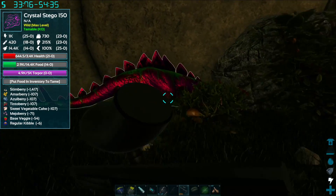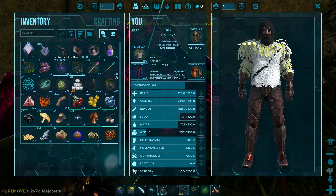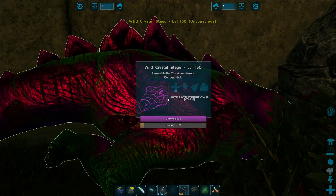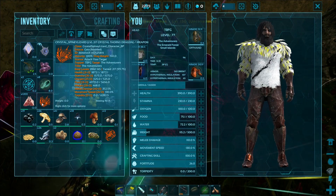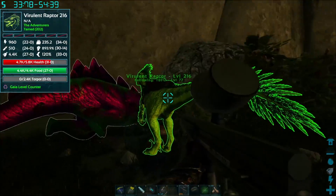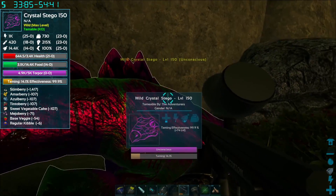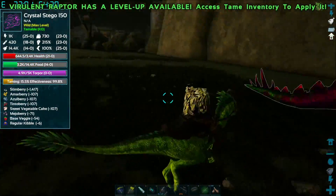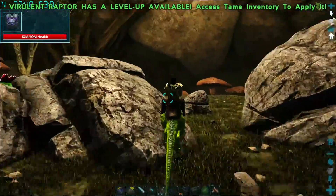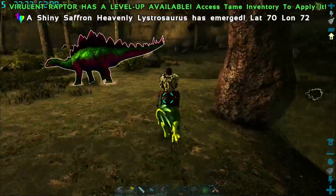We knocked out this 150 Stego once it got far enough away from everybody. Go ahead and get this guy up — we threw a whole bunch of stuff on it. Also, if he's orange, he can't mate. Interesting — is that to deal with all these guys? The Thorny is the same thing — not mateable. So we've got a good level Stego coming up, the Thorny Dragon already tamed, Anki taming over there. We used our other Famish Potion on this guy because it's such a good level. Let's check the Anki and wait on these guys a little longer.